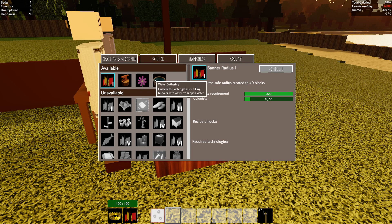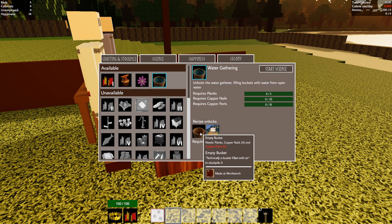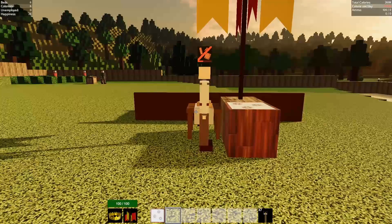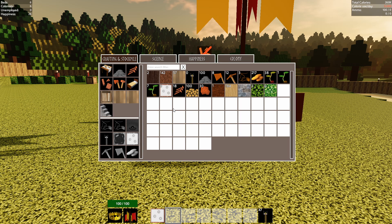Bronze anvil, flax farming, or water gathering — unlocks the water gatherer, filling buckets with water from open water. Let's start with water gathering. Required: planks, copper nails, and copper parts. That unlocks the empty bucket and the water gatherer. Let's go ahead and start this. But we don't have the copper parts. Then it is time to make — this workbench here. I need copper parts and copper tools.